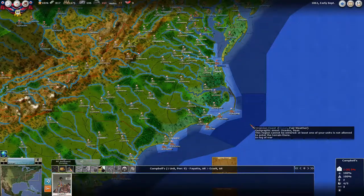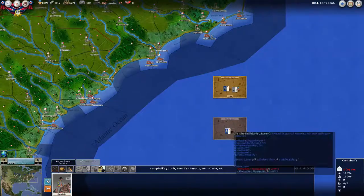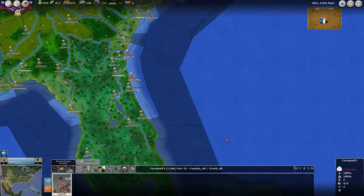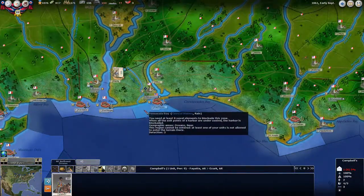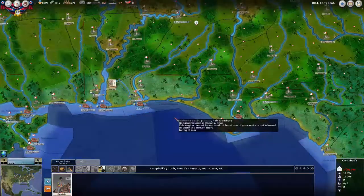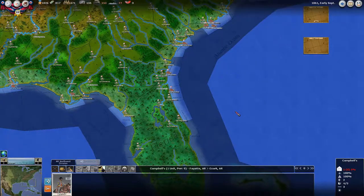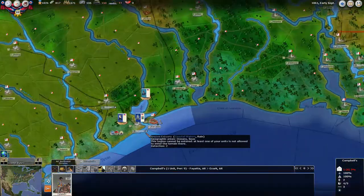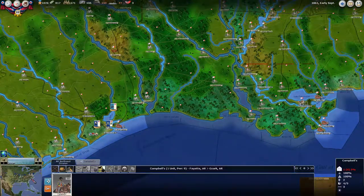One advantage the Union has that the Confederates don't is the ability to supply any coastal unit through the shipping lane tab. They place transports in a shipping fleet, and each turn those transports supply places like Fort Pickens — as long as no Confederate force is in the coastal waterway blockading it. Between shipping lanes and naval transports, the Union can really go anywhere on the map, making it very difficult for the Confederates to respond.